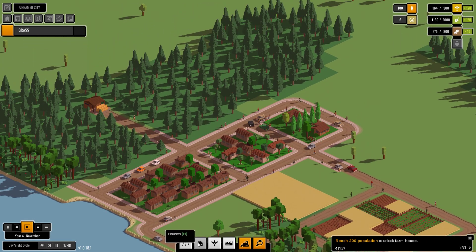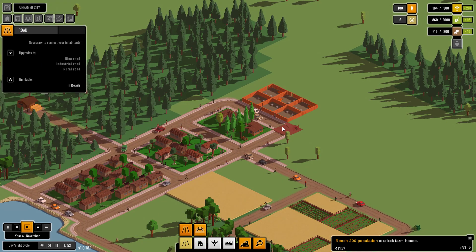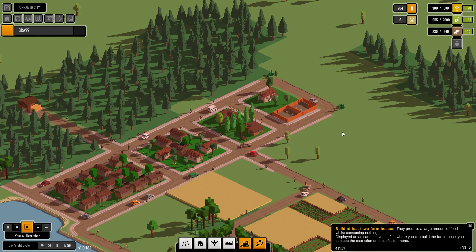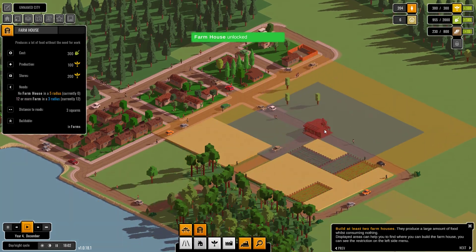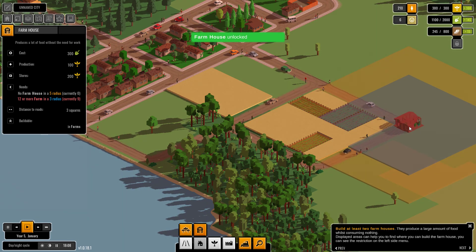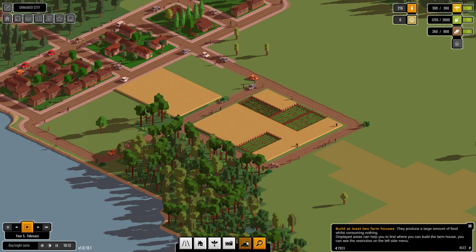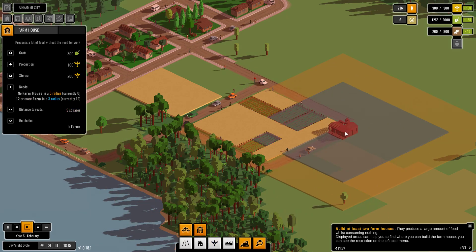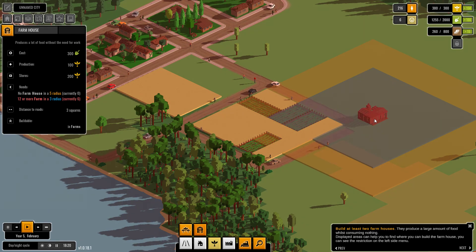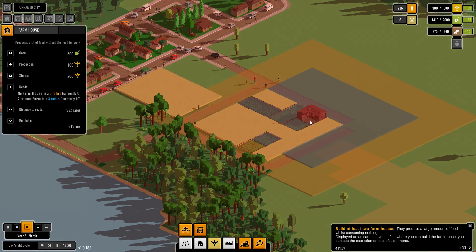We're only on 200 people and 200 houses. Now we've made 200 — let's build this farmhouse. We want to build it here. It's a weird spot but we have nine farms. There's the radius shown.